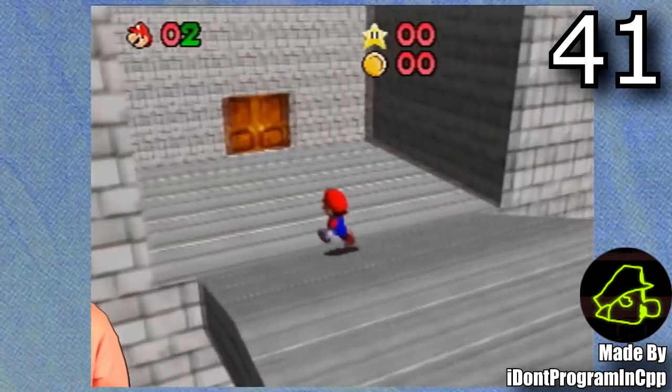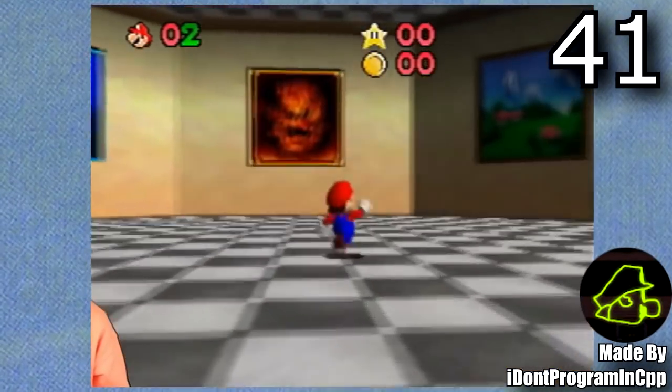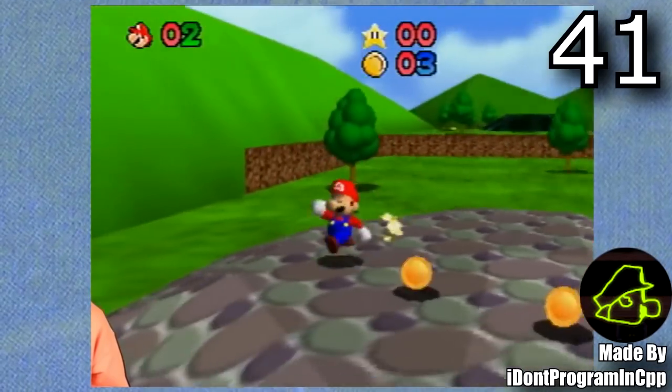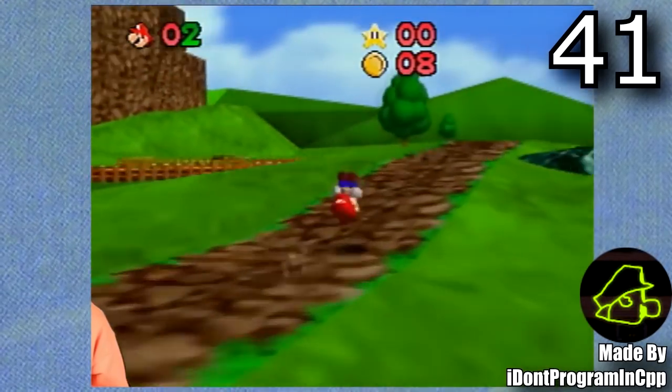Next up is the Oktober Project, made by ItemProgram in C++. This mod contains 5 beta-inspired levels and the beta castle grounds. It has some pretty unique cool sound effects and removes some of the moves too, so it definitely has a very authentic beta vibe.